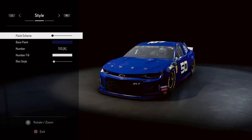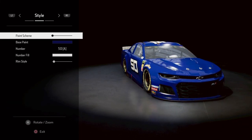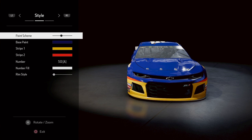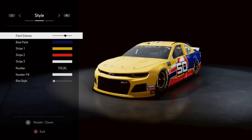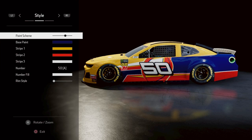What you want to do first is go to paint schemes and go to the 14th one down — one, two, three, four, five, six, seven, eight, nine, ten, eleven, twelve, thirteen, fourteen. You want to keep it at that car and that paint scheme.